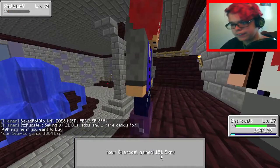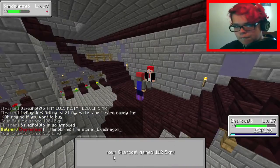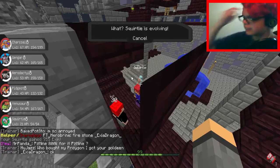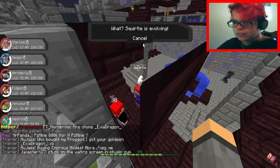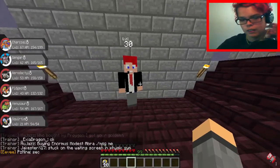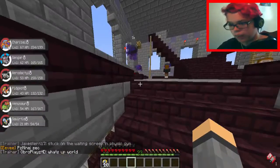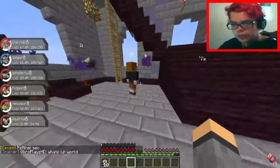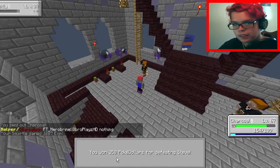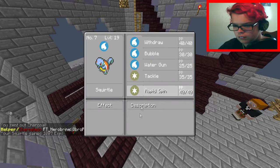I don't usually use stat boosts — I go more for offense and defense. Level 21 and there we go. Something cool I found out: if you cancel the evolution and continue leveling them up, you have more chance to get powerhouse moves sooner and quicker than before. So we're just gonna not evolve them right away so we can get powerhouse moves quicker.